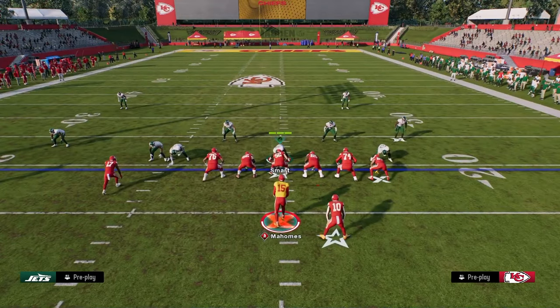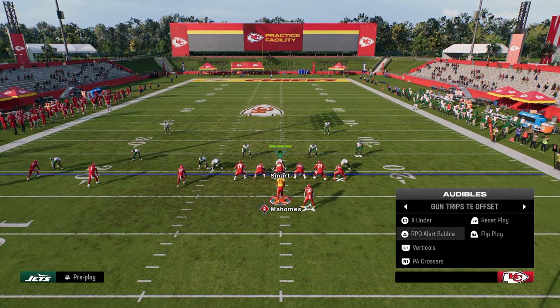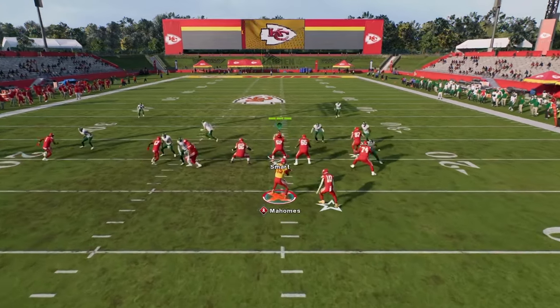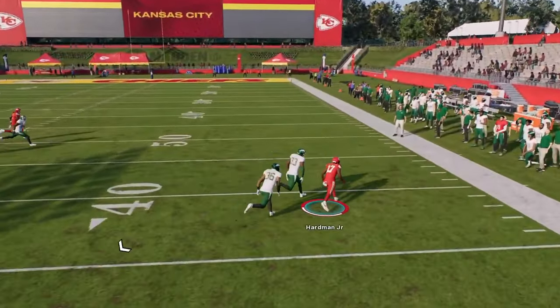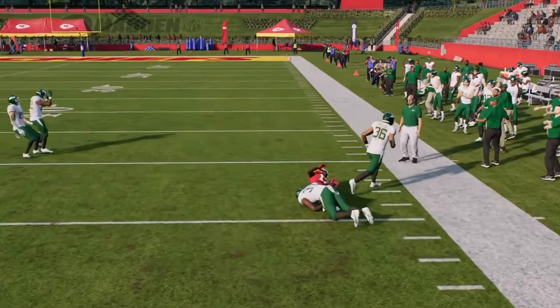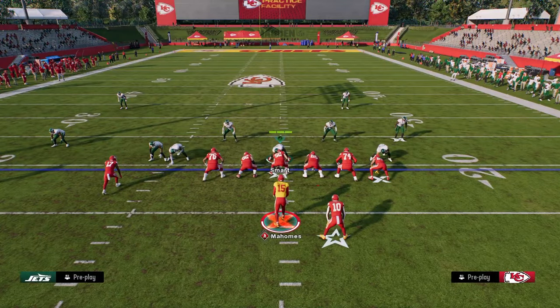But if they run man coverage, we get back into setups like what we showed out of PA Crossers — we have that tight end, we have that crosser, we have all these plays that do a great job of beating man. So you're really putting the defense in a lot of conflict when you're playing this formation.